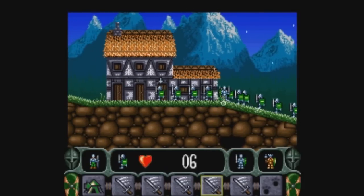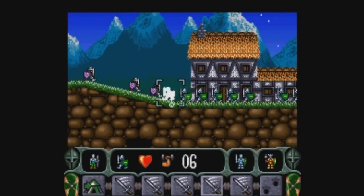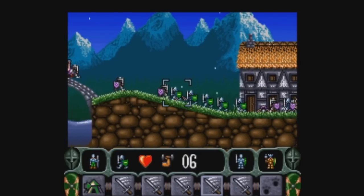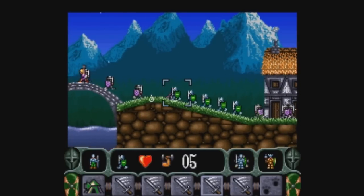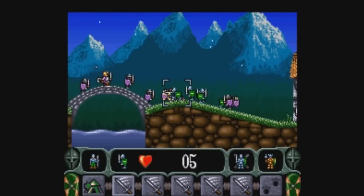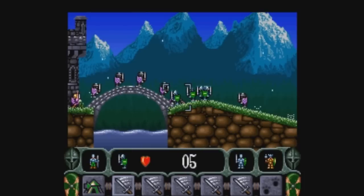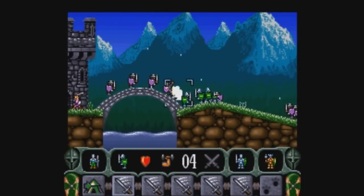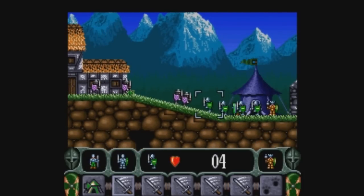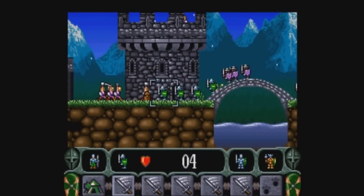I'm going to have one group stop right there because enemies are going to come out of that building. The rest of these guys I'll just send forward. As I kill guys, more guys come out of the building — that's something they do throughout this game. When you kill enemies, more enemies come out of the building. The knights are just going to mix it up and start killing these guys. It's a bit inelegant compared to some of the other levels, but there's not much you can do. I'm just going to keep hitting the strength key with the action button — that's the B button on the SNES controller.